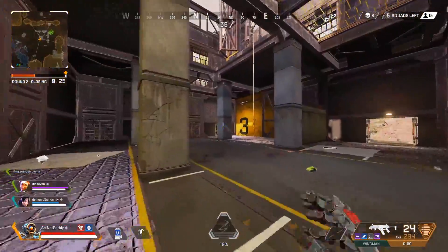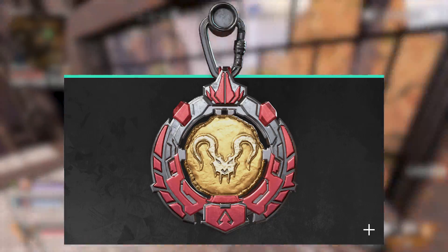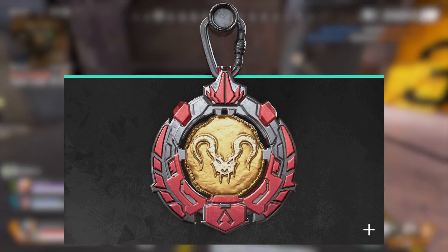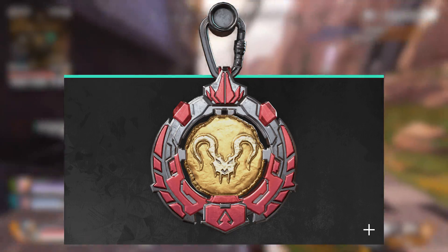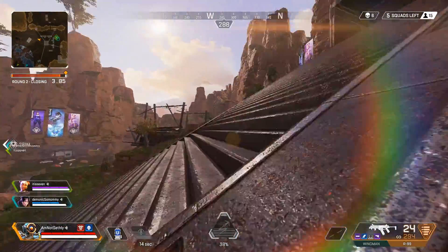Next is the Season 6 ranked section covered on the EA website. They're showing a weapon charm that I'm assuming is what players will get as a reward for hitting Apex Predator in Season 5. That's really all we got about Season 6 ranked, so I doubt there will be many big changes to how ranked works.